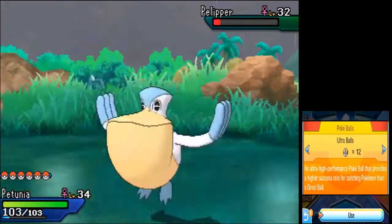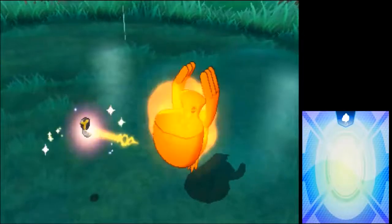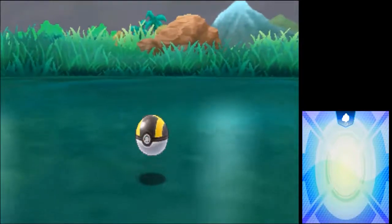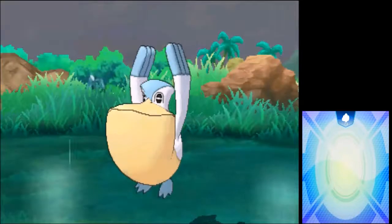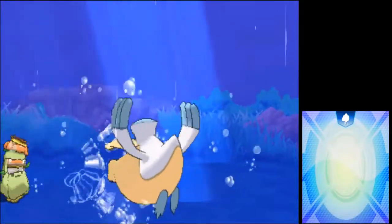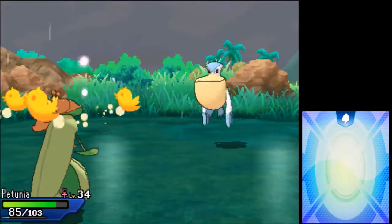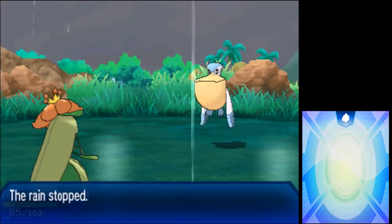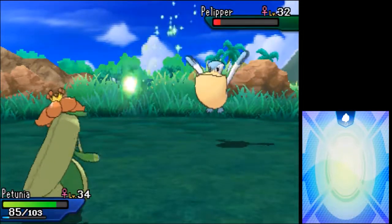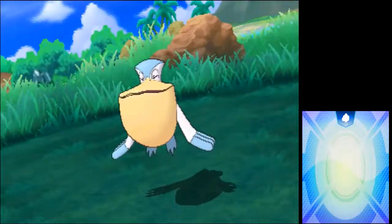I don't want to lose another one, so I'm going to use an Ultra Ball. Water Pulse - that's a rain boost to Water Pulse and I get confused. And the rain stops. Oh well, I won't be getting Pelipper this episode.